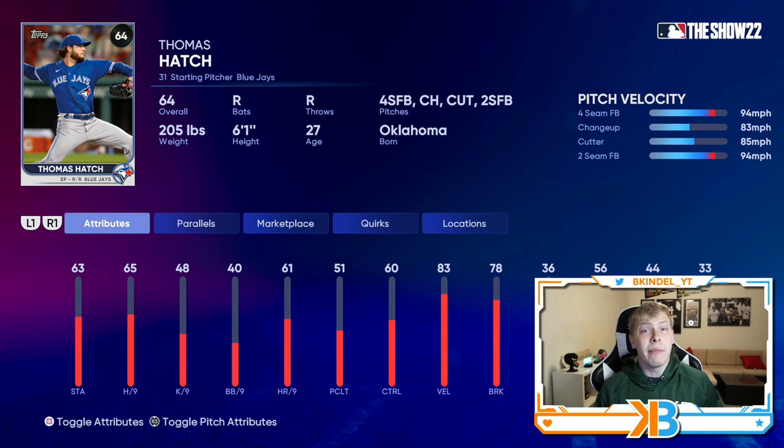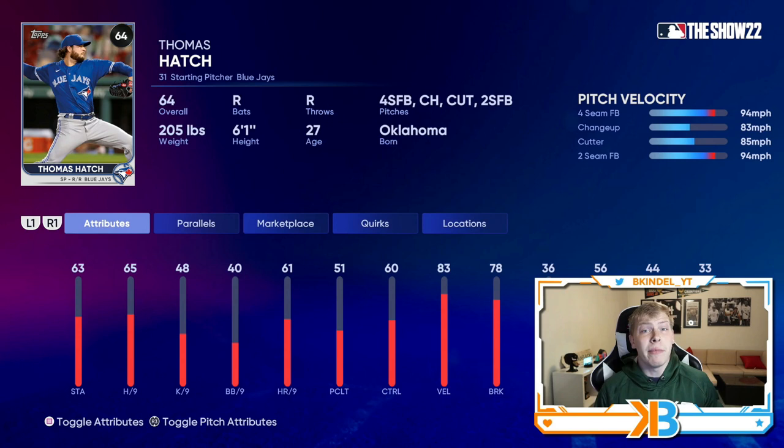Very similar pitcher to Julio Teheran, we got Thomas Hatch, who has mid-60s hits per nine, which is great. But instead of a sinker, he has a cutter. He has a fastball that can reach 94, a changeup, a cutter, and a two-seamer — so not the best pitch mix, no sinker, curveball, or slider — but good hits per nine for a common and he has the cutter. If you find somebody with four pitches and one is either a sinker or cutter and hits per nine aren't terrible, you can keep people off balance. 83 velo and 78 break, pretty solid too.